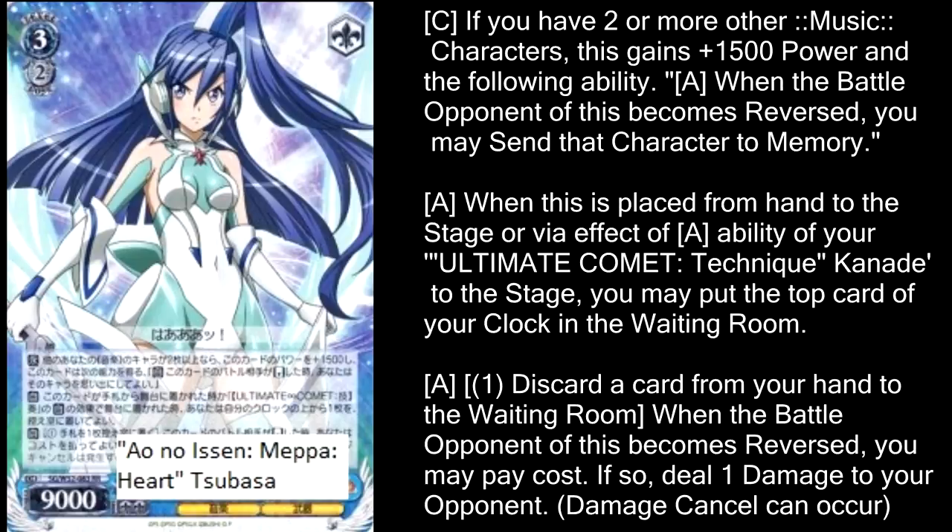Ao no Isen Mepa Heart Tsubasa is our level 3 for blue. If you have two other music characters, this gets plus 1,500 power, and when it reverses a character, you can put that character into memory — a great way of getting rid of Encore characters. When it comes into play, you heal, and when it reverses a character, you can pay one and discard a card from your hand to deal one damage to your opponent. The number might disappoint you a little because the other colors seem capable of dealing 3 or 4 damage with their abilities, but honestly dealing 1 damage makes this very viable because sometimes that 1 damage just for the safety of getting it to stick is very important. I still feel like blue sort of got the shaft again this set, but having a stable level 3 that deals consistent damage is not nothing.